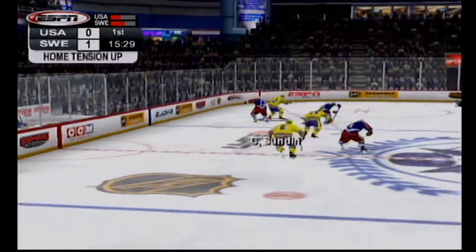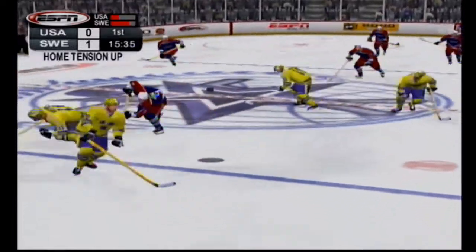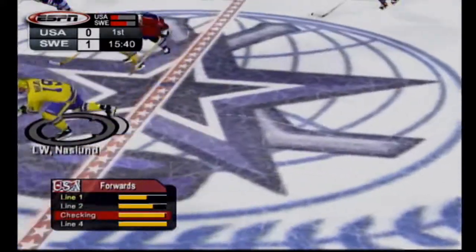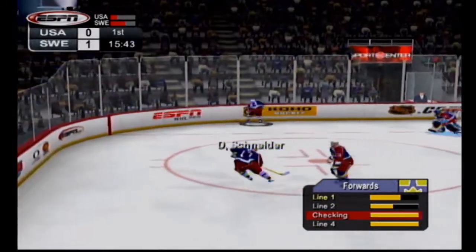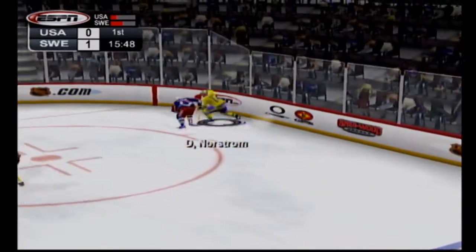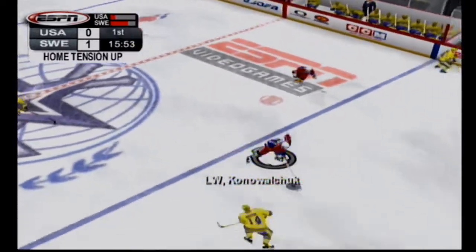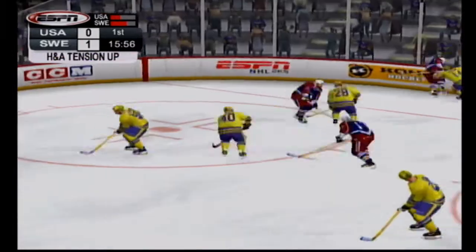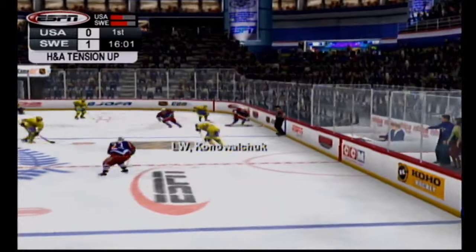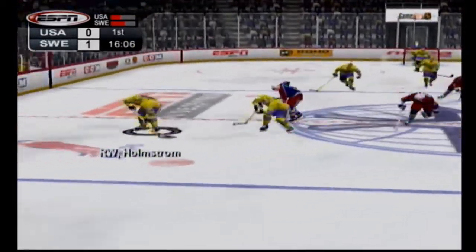Sundin takes the puck through the zone. Has it along the boards. Over to Kachuk from Chelios. The Americans get the chance to switch lines. Holds the puck at center. The Swedes wanted to make a line change, their forwards coming over the boards right now. Nordstrom forced to pass the puck back to Holmstrom. Conor Walsh has the puck in the slot. Conor Walsh has the puck. He's got it in the slot. Ragnarsson — what a poke check. Good use of the stick.